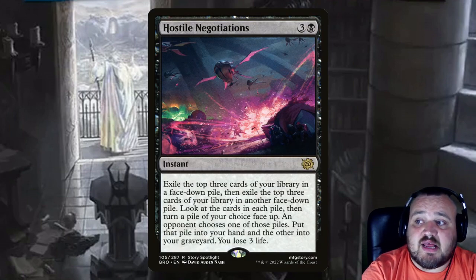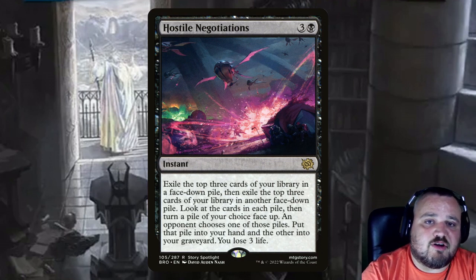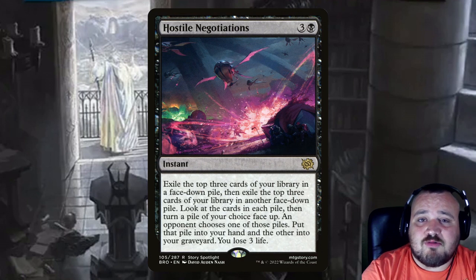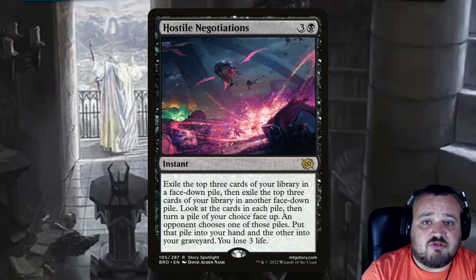Toss Down Negotiations is 3 and a black. It acts similarly to Fact or Fiction where you make piles and opponents choose, but this time you make the piles and they choose. You exile three cards face-down, then exile three more face-down. Look at the two piles, put one face-up. Your opponent chooses whether you get the face-up pile or the face-down pile — whatever they choose goes to your hand, the other pile goes to the graveyard, and then you lose 3 life.